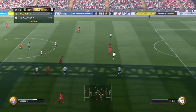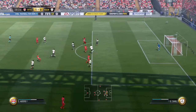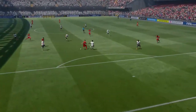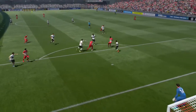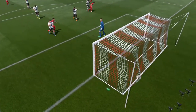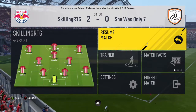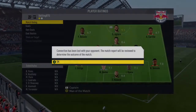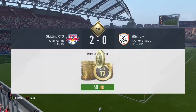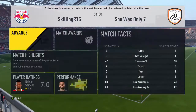Now getting into the gameplay. We start off in Division 6 on 6 points. We have a really good start — go 1-0 up then score a really nice skill goal with the Cuero: a nice spin, heel to heel, and then a brilliant finish past the goalie into the bottom left corner of the net. After that this guy decides to rage quit. Loads of people just seem to be rage quitting against me in this series — literally every other game someone rage quits.